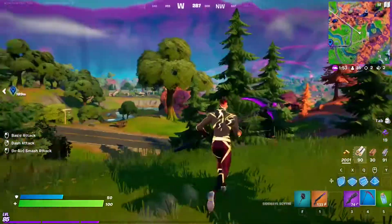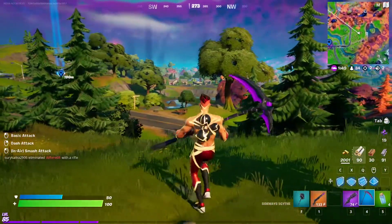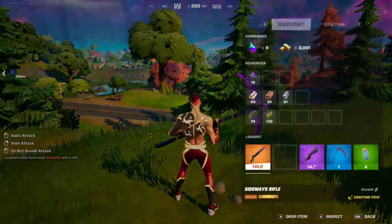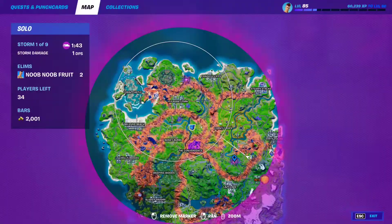Hello everybody and welcome to the channel. This is going to be a short video showing you the best new way to rotate in Fortnite, which is this item right here — it's called the sideways scythe. You can find it inside the Sideways, just go to the Sideways or go to the anomaly and you can find it there.